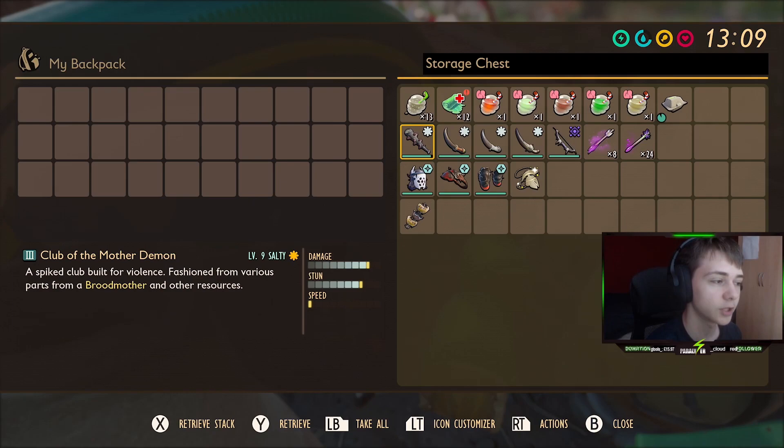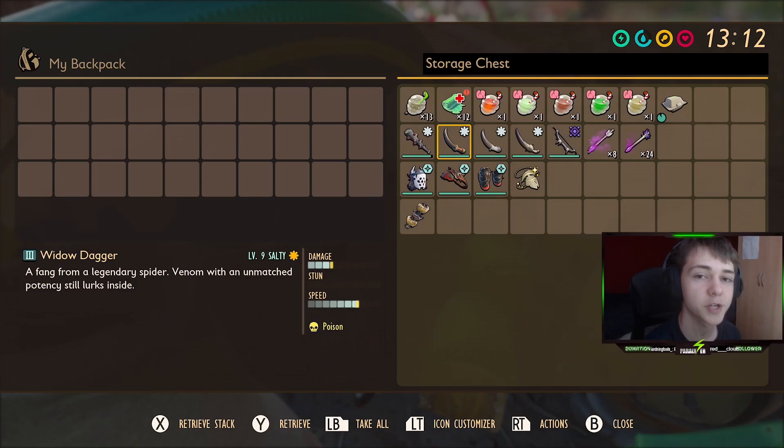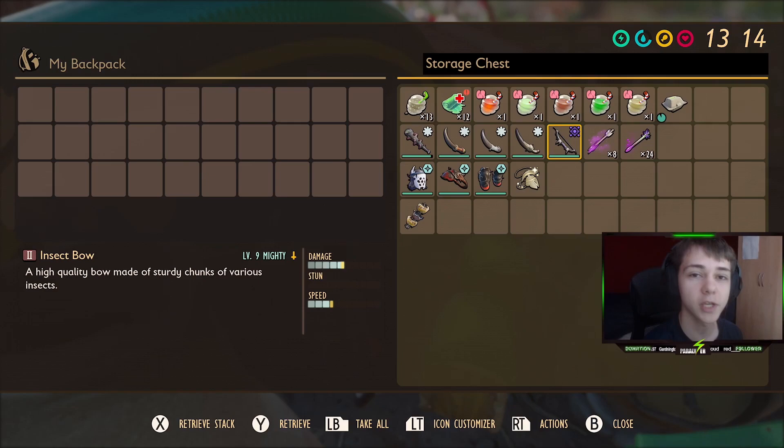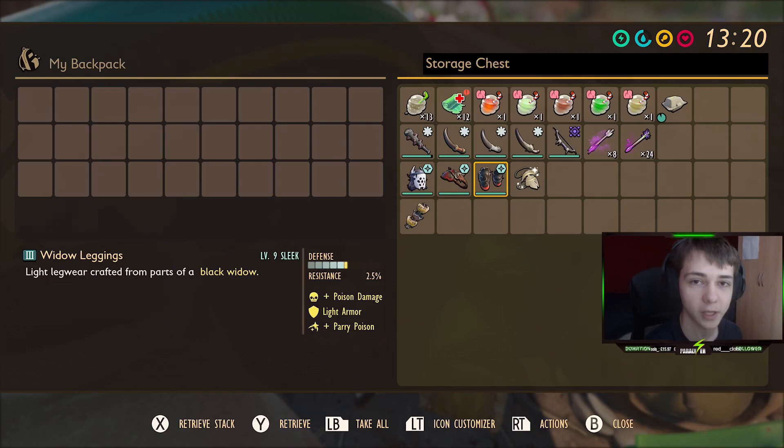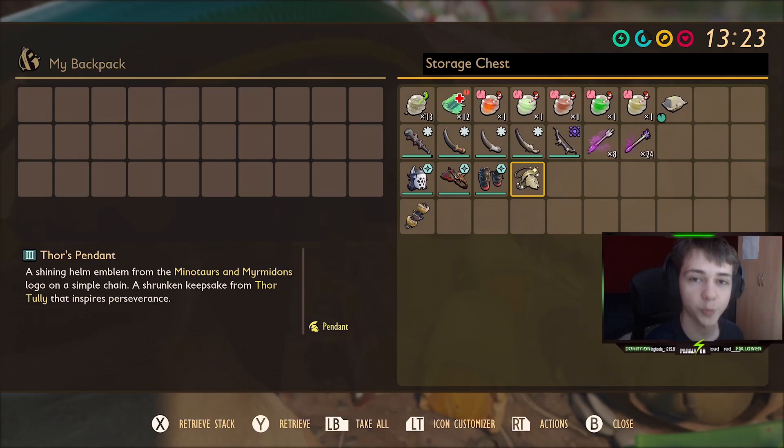Next up, we've got the weapons. I've got a level 9 salty Club of the Mother Demon — you definitely need this, especially the salty variation. The next weapons don't need to be upgraded, but it does help. We have the widow dagger, spider fang dagger, lava blade, and the insect bow with super venom and regular venom arrows. For armor, I've got the sleek Mask of the Demon Mother, as well as the sleek widow spaulder and sleek widow leggings, so they have special effects which will help massively during the fight.